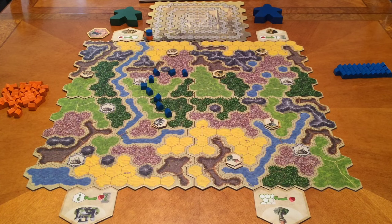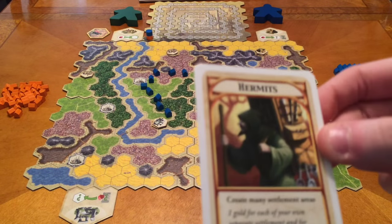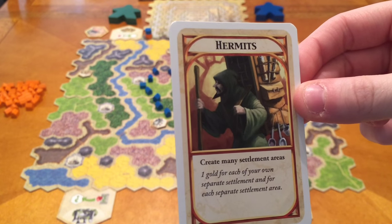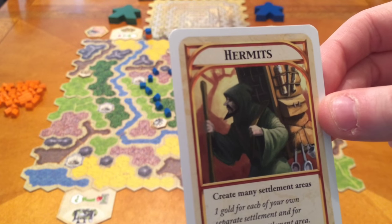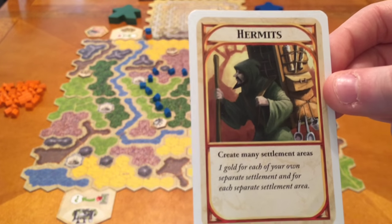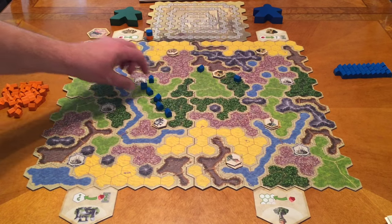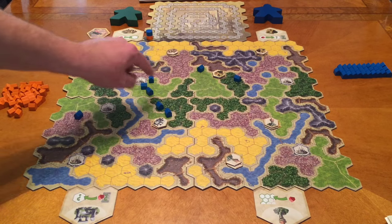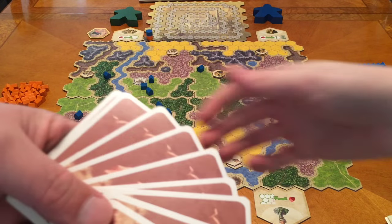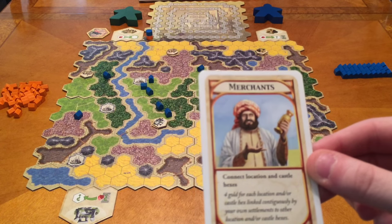We're going to shuffle up the Kingdom Builder cards and introduce you to the ones we're playing with today. The first is the Hermit — that allows you to create many settlement areas to get points. You get one gold for each separate settlement area, so you want them spread out. The second is the Merchant card — connect locations and castle hexes for four gold per connection.